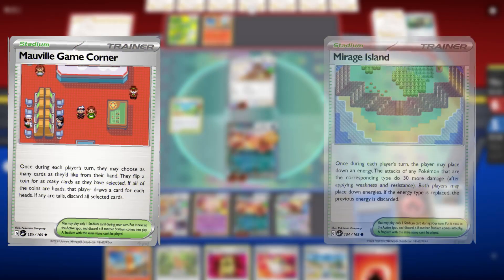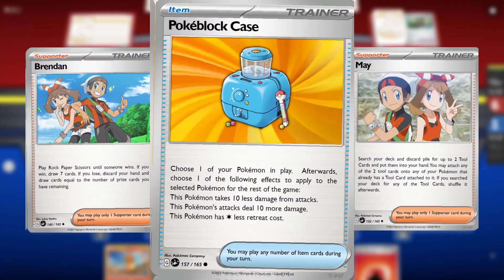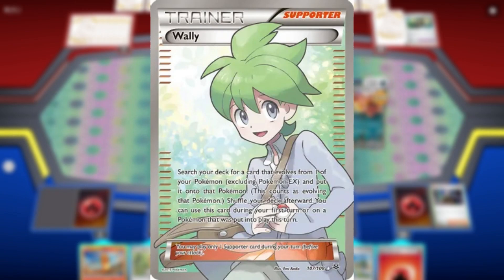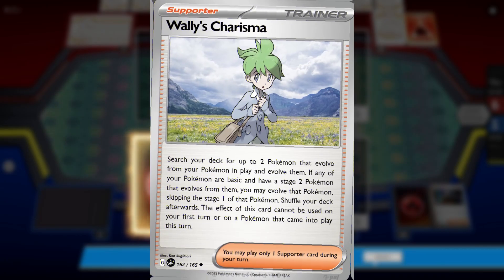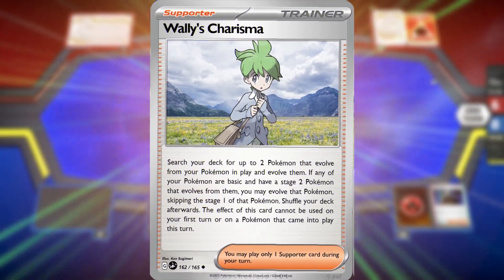But aside from that, a lot of the cards that I made were actually pretty balanced, and some other cards might not have even seen play in the current meta. But one card that I definitely made insanely overpowered is Wally's Charisma. The original effect with Wally was that you could search your deck for a card that evolves from one of your Pokemon to evolve it, even if they came into play during this turn or if it was your first turn. What if we were to take that card and put it on steroids? That's basically what Wally's Charisma is, times 10. This is, once again, disgustingly broken. Just imagine this in the Charizard deck.